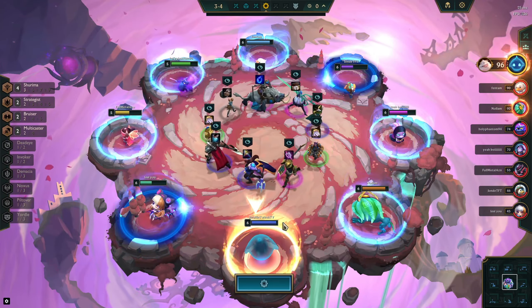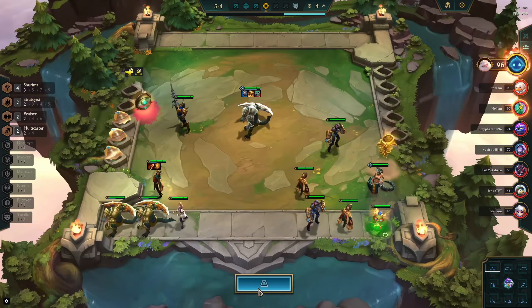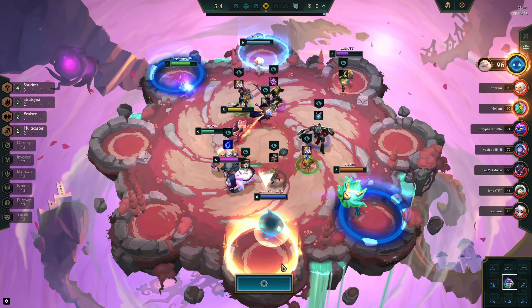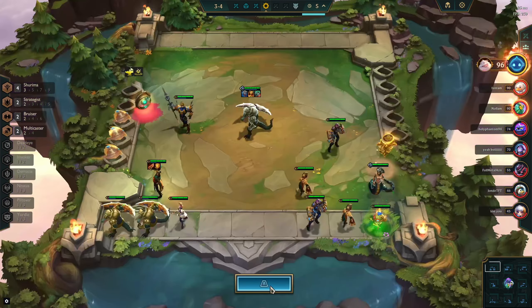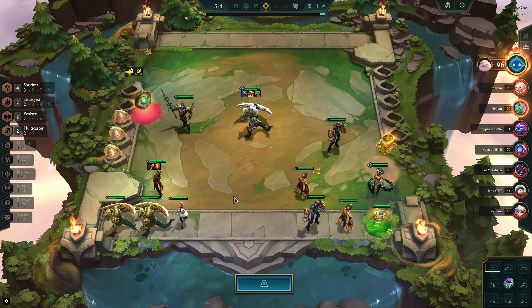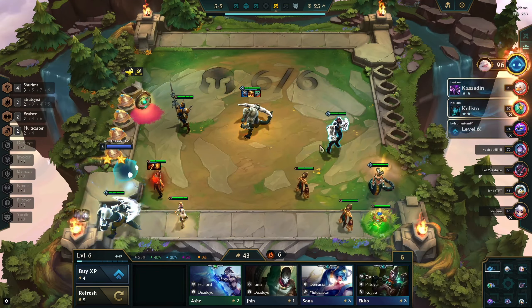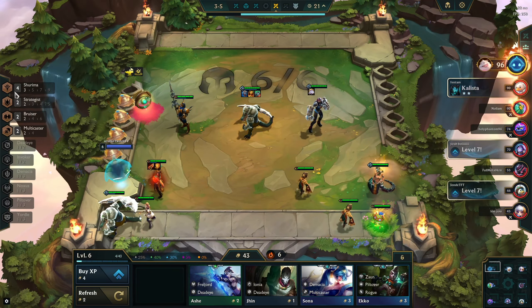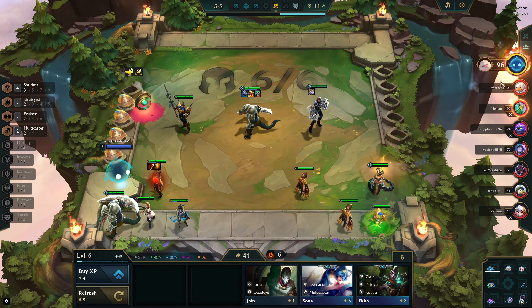We could grab the Nasus on carousel — that'd be really nice. We don't have any items to finish off right now, but we do have the Vi pair so we might as well grab Vi so we don't have to waste money rolling. We want to get some upgrades onto the board, and we know Vi isn't going to be on our final board, so I'm fine slamming the component on her right now.